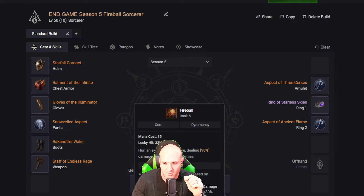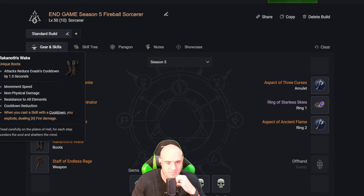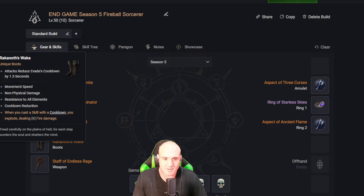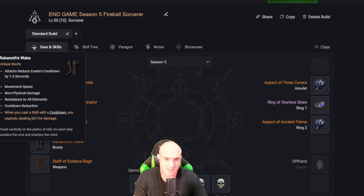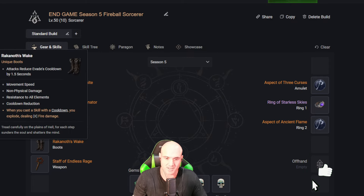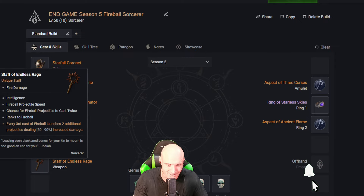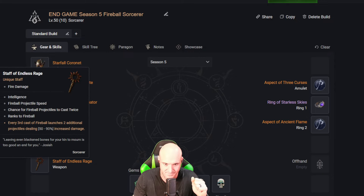Crippling Flames and lucky hit chance to heal — Fireball and Meteor have very high lucky hit at 33 and 40 percent respectively, which is great. The new boots are going to be hard to get; I think they drop in the new game mode, the Infernal Hordes. They have cooldown reduction, and when you cast a cooldown this pairs up really nicely with Starfall — you get two more cooldowns, plus four more on the bar for six total to cast fire damage. The Staff of Endless Rage has fire damage on it, and you'll get more in the paragon tree.